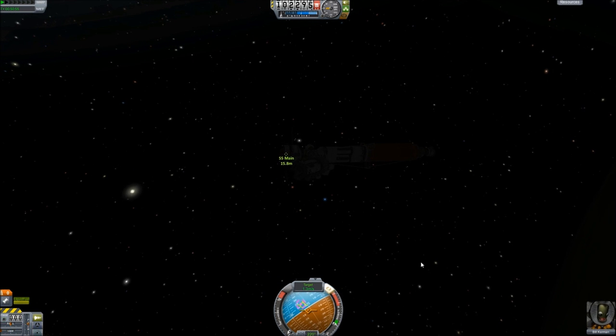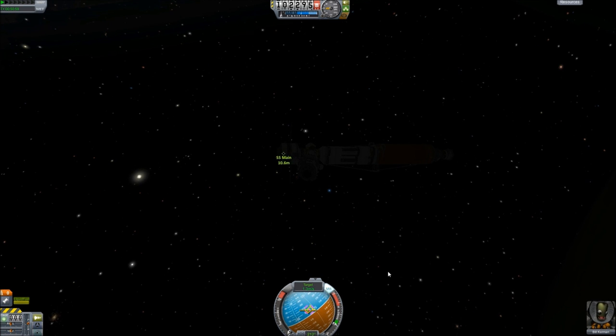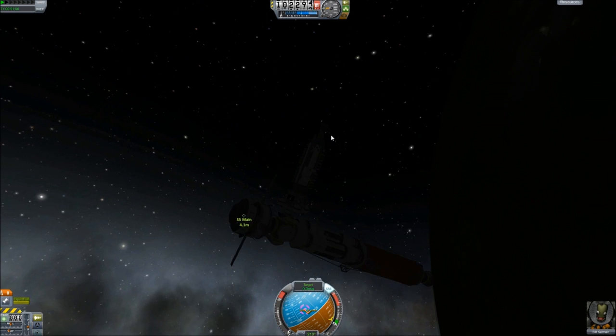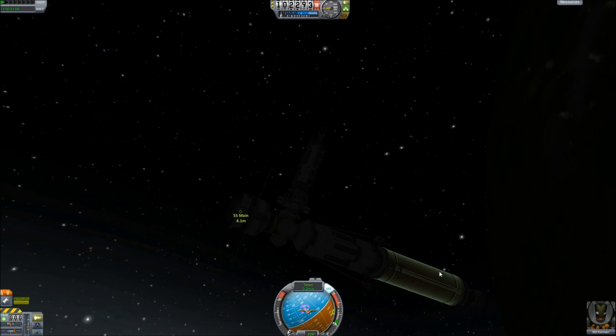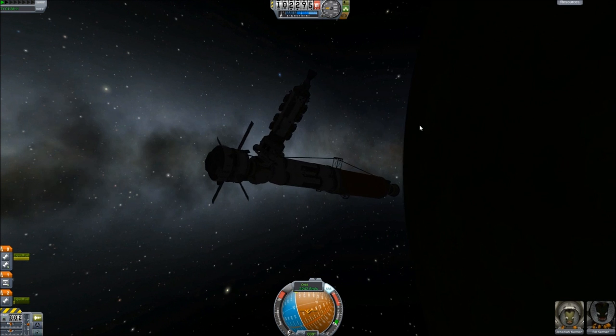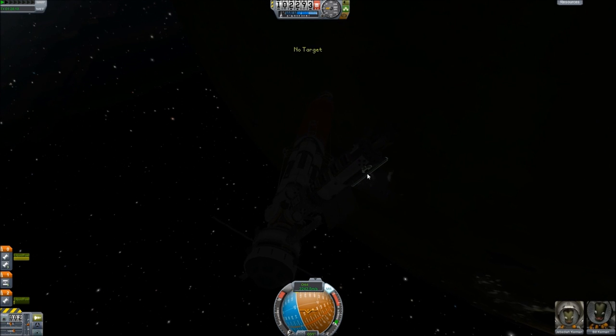I do want to add more units onto this, but I couldn't do it in this video. So if you want to send other things for me to dock on — there's a whole ton of different things, like maybe a refueling station — just put docking ports on whatever you're gonna build so I can keep adding onto the station, since there are only three more docking nodes available. Don't be afraid to just send that to me. I'd like to make this thing massive — this is just the start.